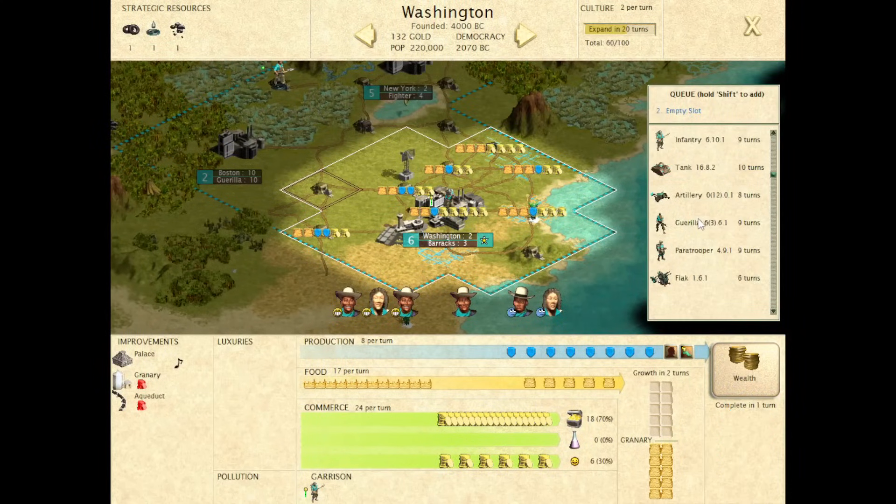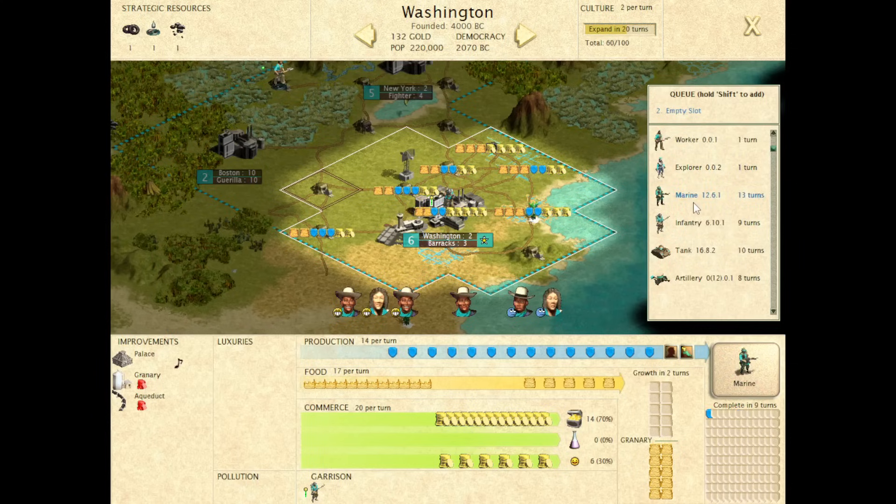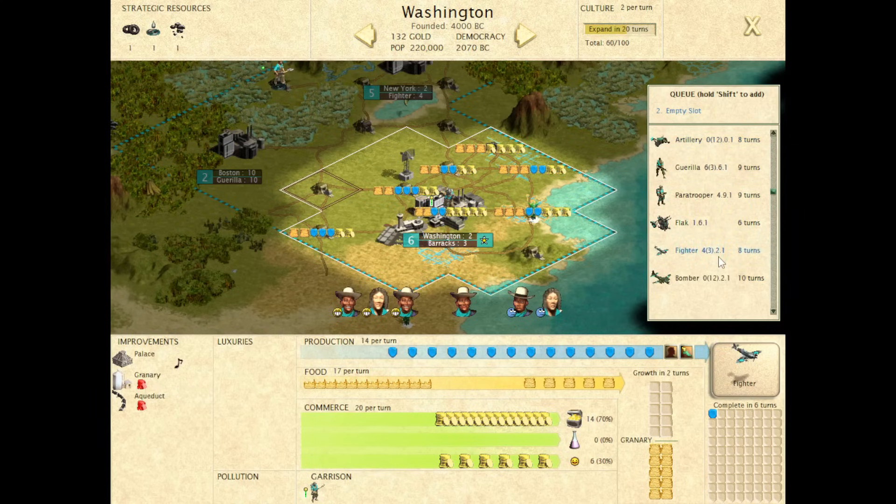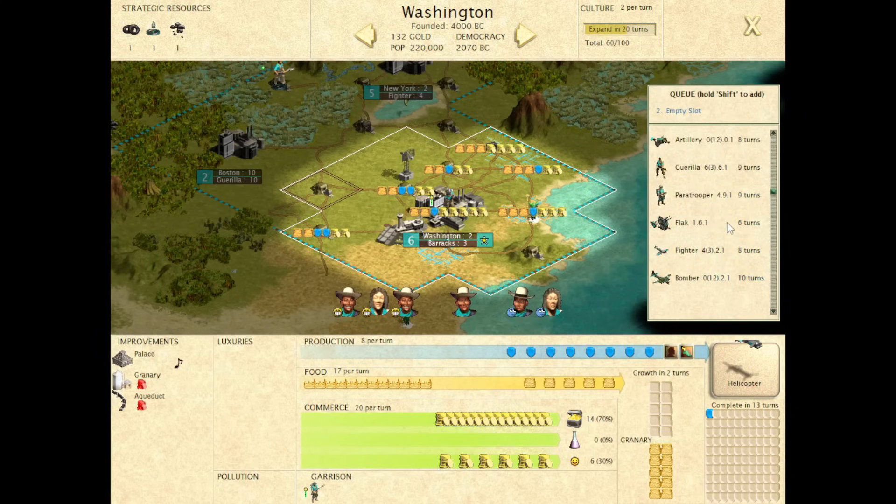You'll notice we're not getting the bonus shields towards wealth or barracks. Artillery, no — for some reason. Any interceptor planes, yes. Transport or galleon — no. Any offensive ship, yes. Carrier, yes — it's kind of random in that sense. Helicopter, no. Cruise missile, no. Any bombardment unit that doesn't have an attack and defense value — no. Flak, yes. And interestingly, the stealth fighter, despite not having the ability to intercept, does have an attack value, so you do get the production bonus towards it.